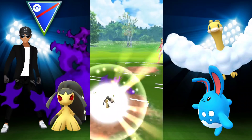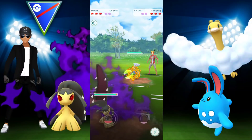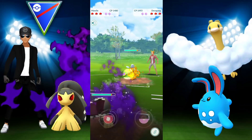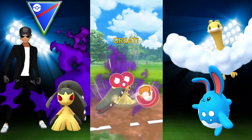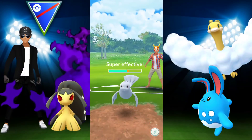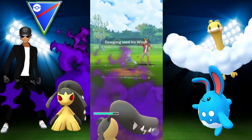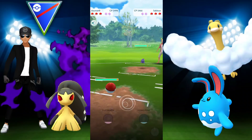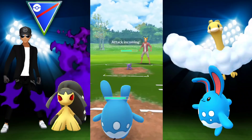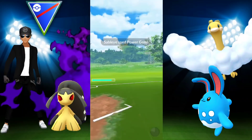Moving on, I've seen this next opponent a few times around — shout out to you if you watch me! They're starting with a Dewgong, which I'm assuming has legacy Icy Wind. We let it go through — not very effective but shadow Mawile isn't the tankiest. They switch into a Sableye, so we go ahead and bring in Azumarill to resist the Dark move and hit super effective with Play Rough.